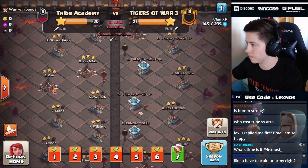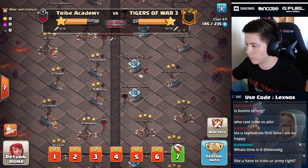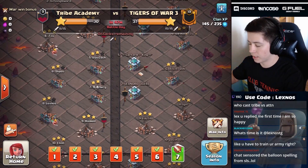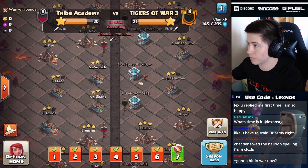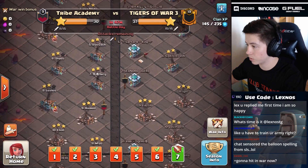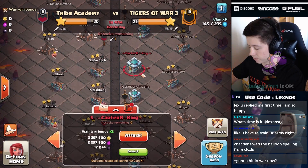Let's talk about this attack. We're in day number seven of Tribe Academy and we have won every war so far. Tigers of War finished with 37 stars, so we have to beat them here in day number seven if we want to win every single war. I'm going to be hitting base number five.